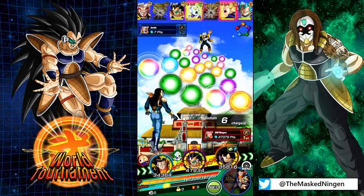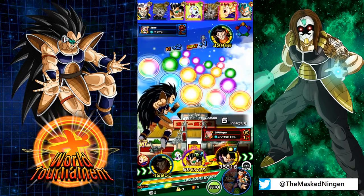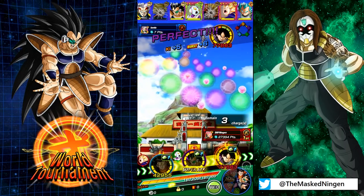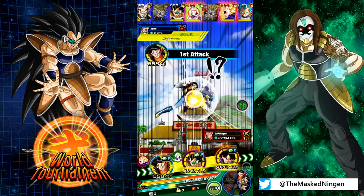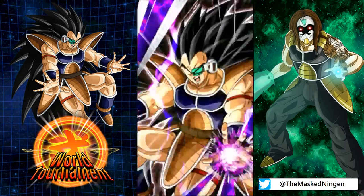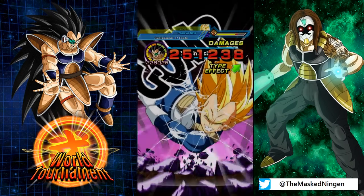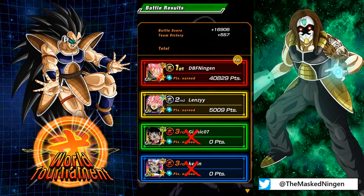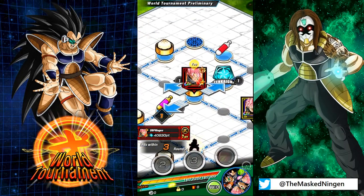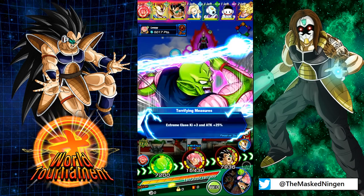We're going to let Super 17 tank that first attack, and then Raditz doesn't need any Ki. He's a good option in that sense because he's never going to need Ki. Both parts of his passive activating give him an 80% attack boost — 50% he gets straight up all the time, and then 30% attack and defence when fighting multiple opponents. That's pretty much always going to be active unless he's in your third slot and only comes into play when almost everybody is dead. Other than that he's pretty much guaranteed to Super, which is nice. I'm interested to see what happens in the next couple of rounds because the enemies do get tougher overall.